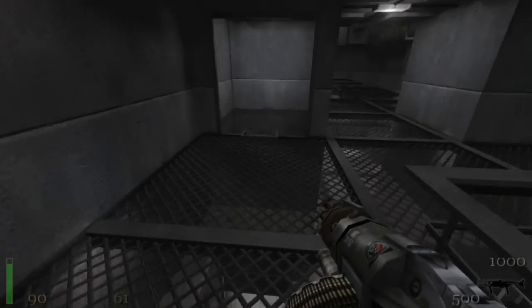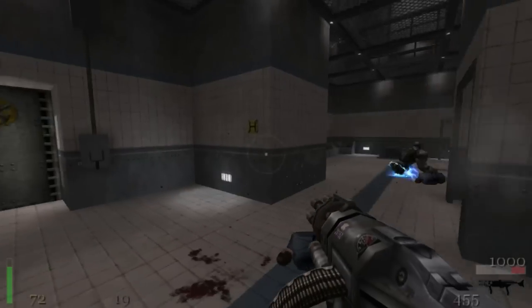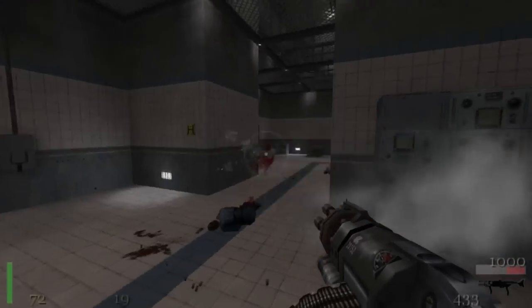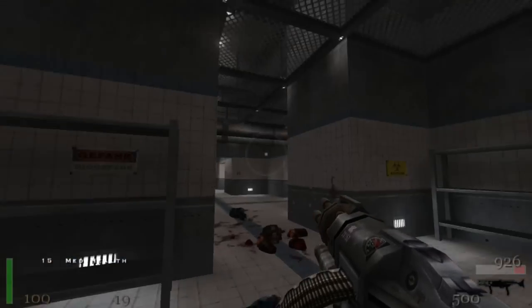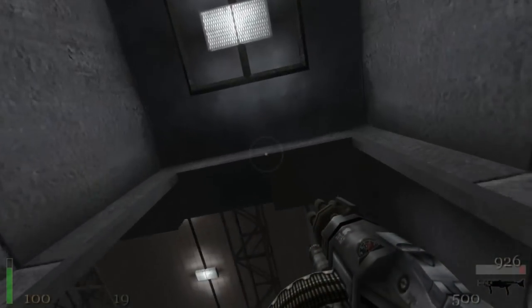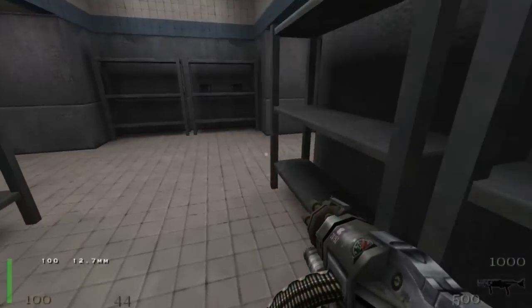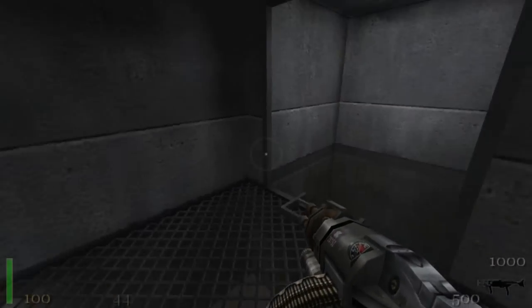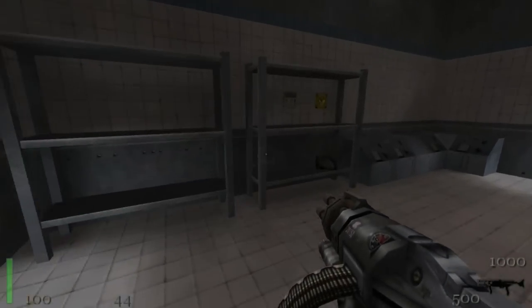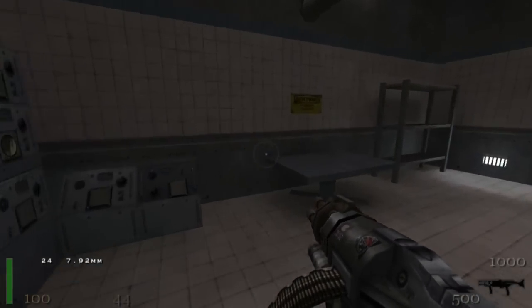Okay, now that Loper down there is really starting to piss me off. So I'm going to go down the ladder and kill it. Look at this thing, get out. There we go. I think there was still some armor in here — yes! I need that. Armor is very important for this level, I cannot stress it enough. The more you have, the better equipped you are to face the challenges that lie ahead.